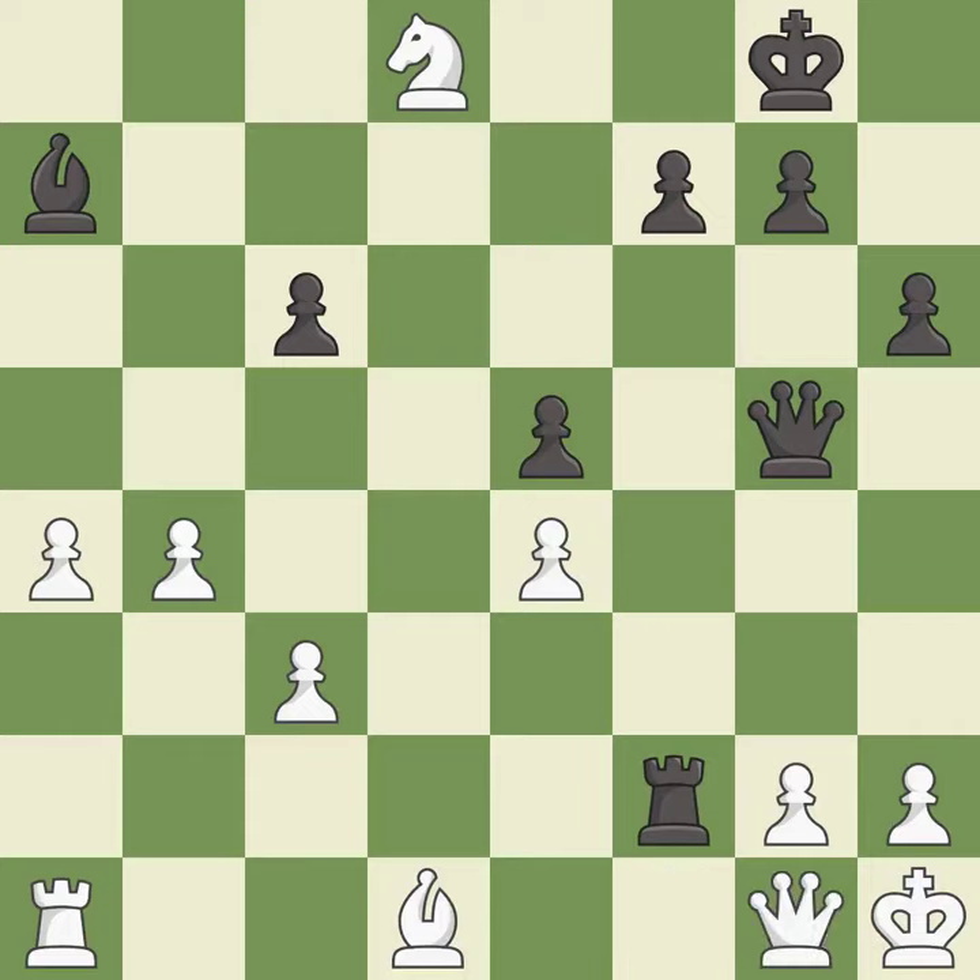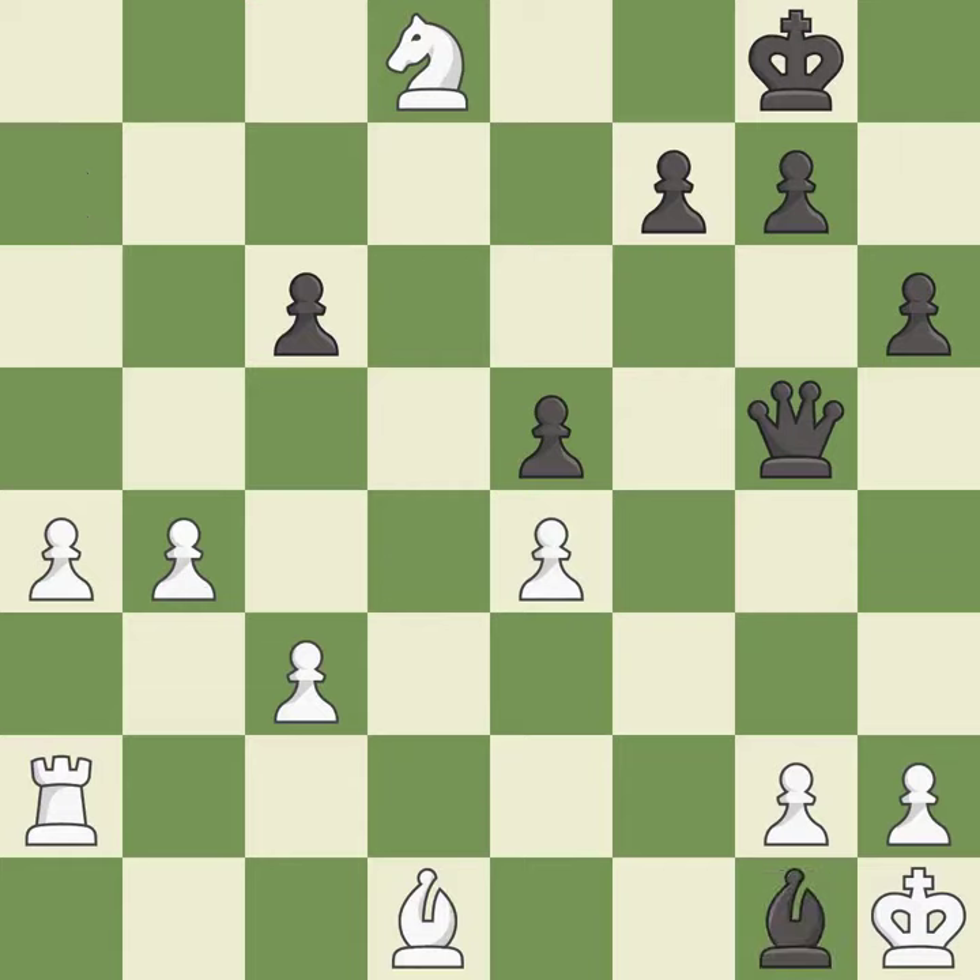This move puts the queen on a safer square — it is best. This reveals an attack on a queen — this is the only good move — it is a great move. This activates a rook by developing it off of its starting square — it is best. That queen was free for the taking — it is best. Recaptures — this threatens to create a passed pawn. This is the start of the endgame and white is losing — it is best.